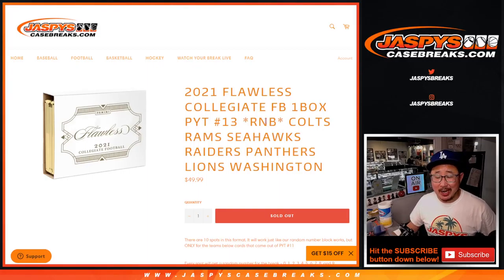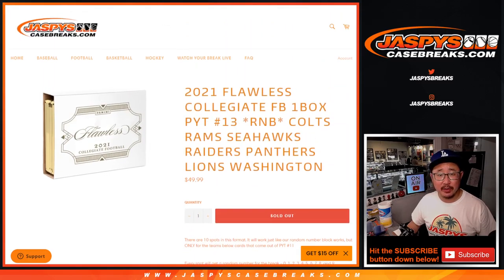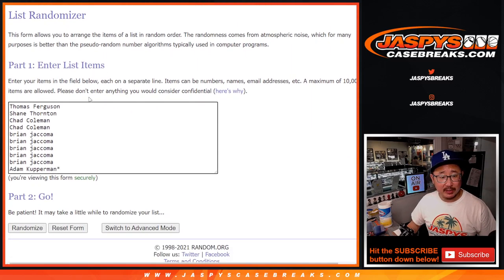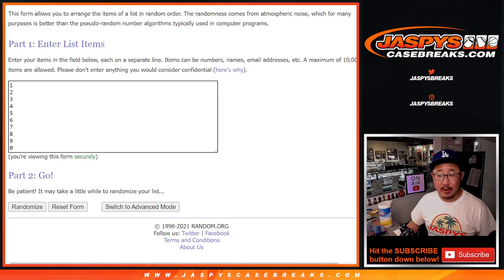Hi everyone, Joe from JaspiesCaseBreaks.com here with our last random number block randomizer to unlock Picker Team 13. This one features this group of teams here. This is how it works if you're curious, if you're new to this. Big thanks to this group for getting in on it. There are the numbers right there.